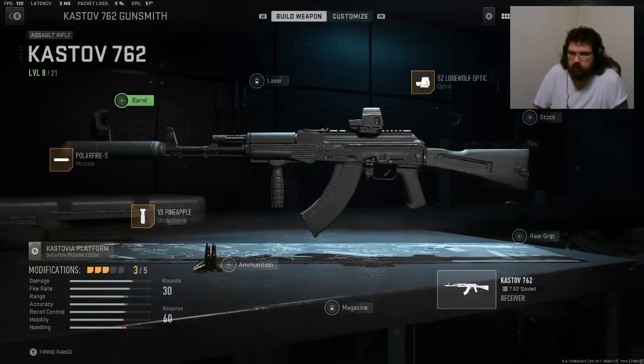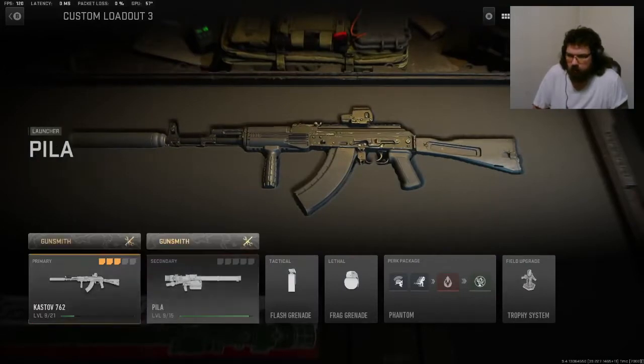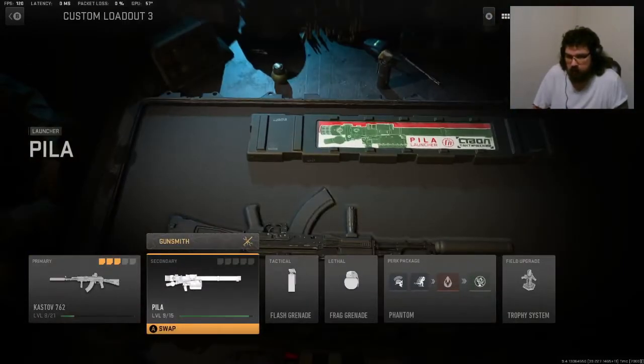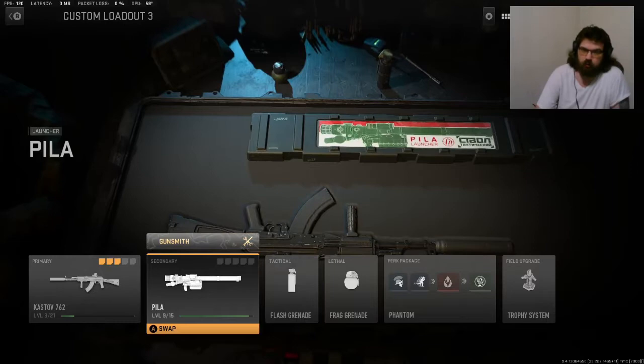It still has some times where it's getting beat when I don't feel like it should be. Got the peel at level 9, so that's getting there. Another full level and a piece of a level, and we'll have it at 11 to start working on the camos.